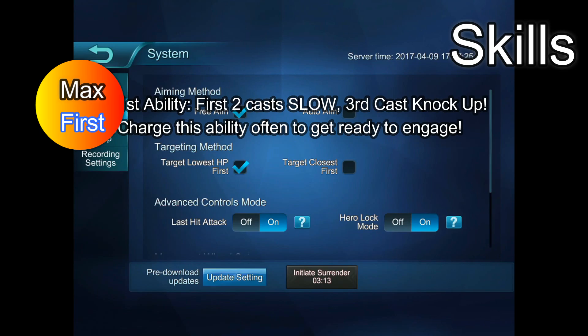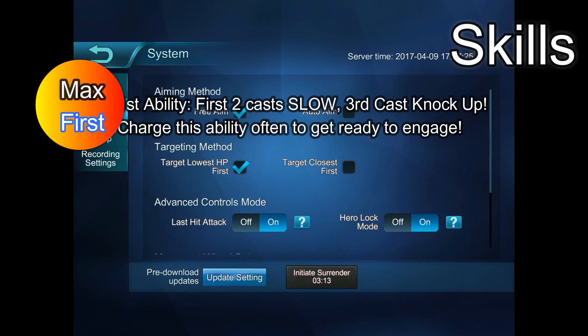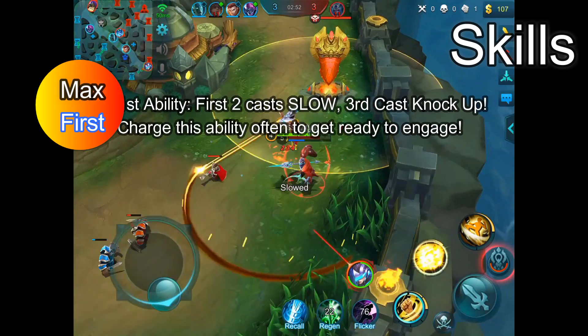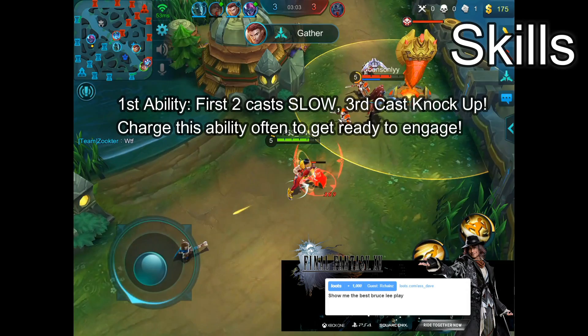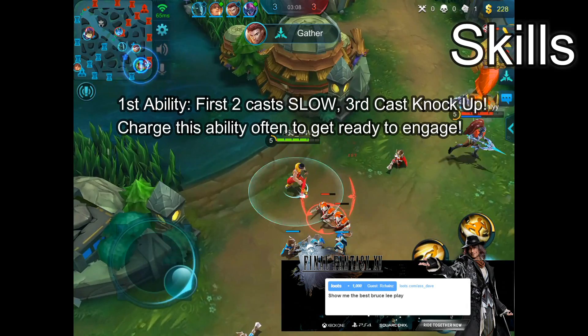Please get used to hold and drag when using this ability, so your kick will actually go towards your desired direction or target. Otherwise, you might end up using your first ability on a minion instead, and your enemy will probably see the opportunity to punish you. Because this is his main damage ability and offers so much crowd control, we will be maxing out this ability first.